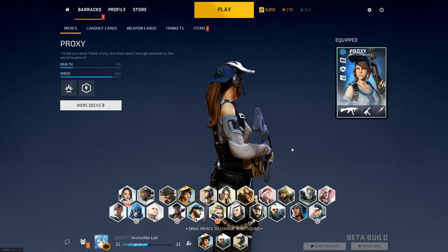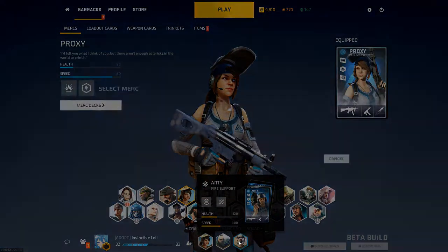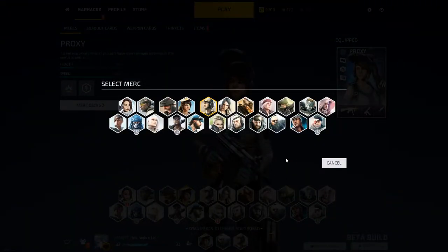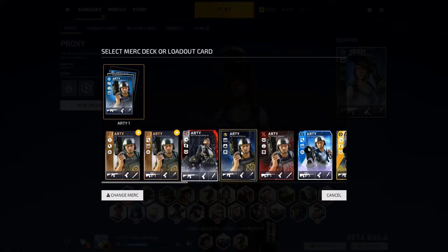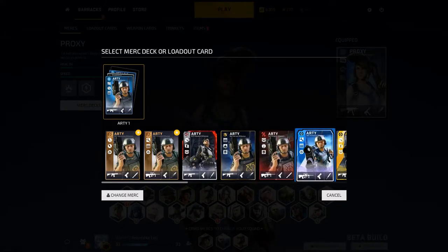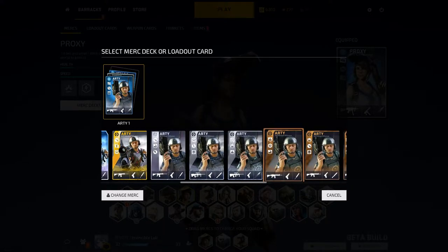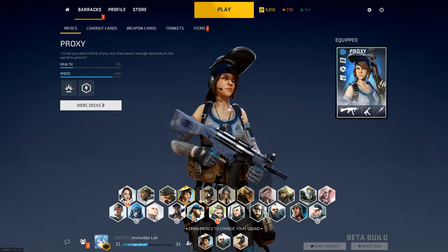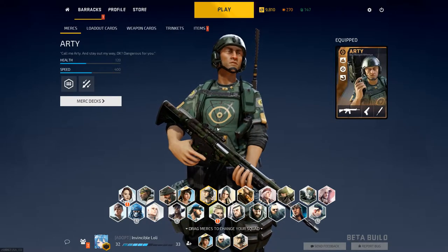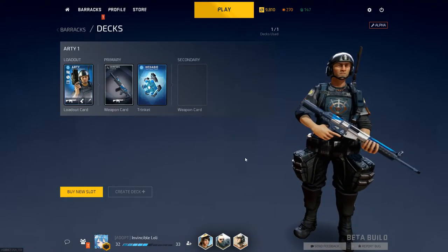It's pretty cool looking. I'm gonna go to Artie — pretty much you click on him and pick which one you want. Let me find one with the skin right here. Go to merc deck and click on that.